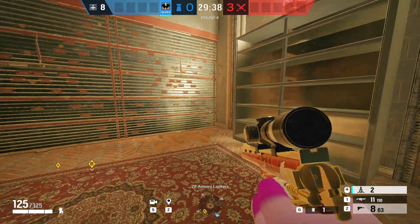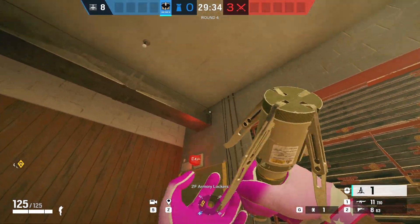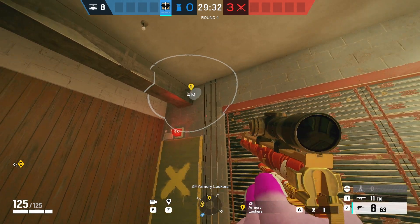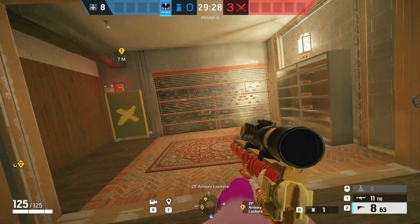Moving on to Border, we have the main wall. You can electrify this one inside this drawer and the other on this ping just on the right side of the pull. This electrifies both walls.